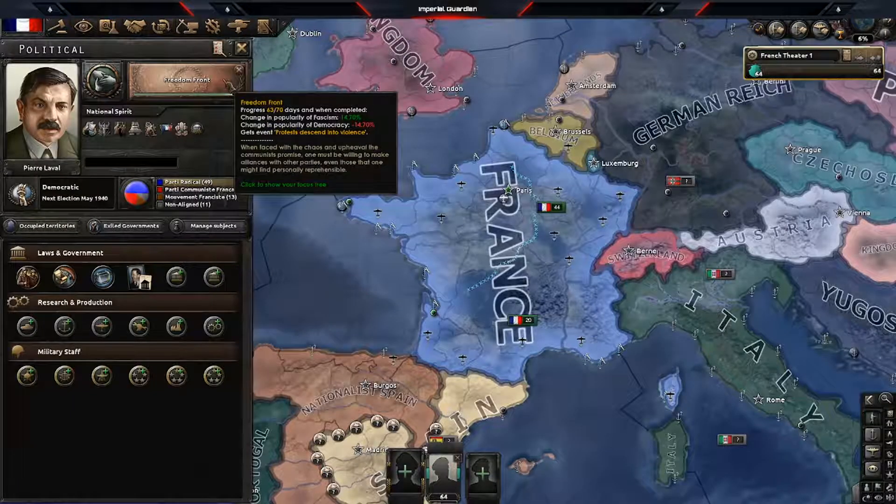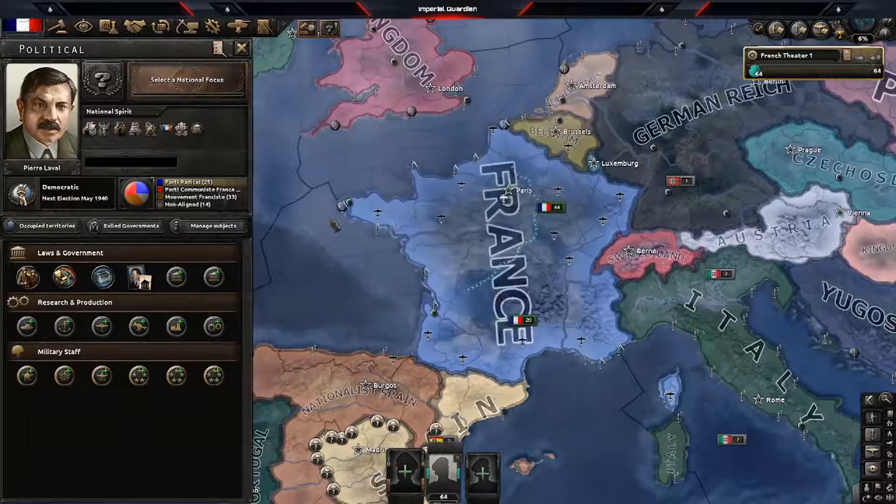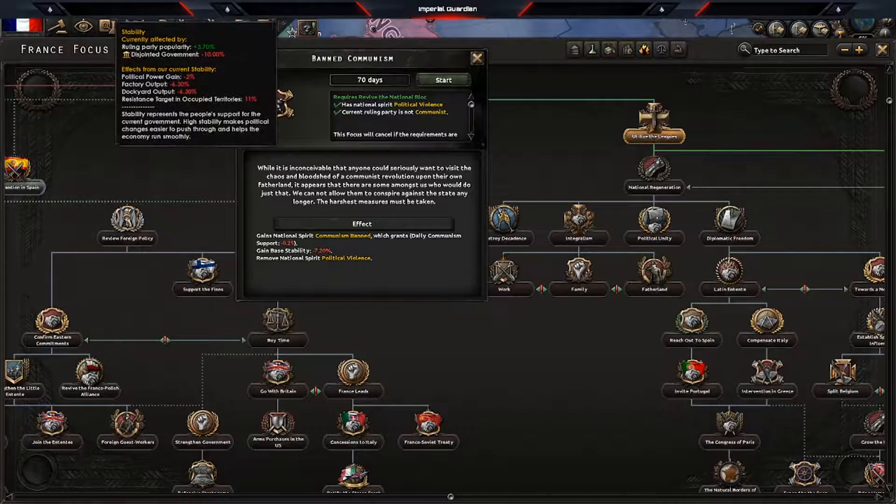Freedom Front has about seven days left. When the national focus completes, it's going to ask you pretty much the same thing — negative 5% or add 2.5%, or take a minus political power. You did just receive five stability, so go ahead and give that five stability to the communists. Then jump over to 'Ban Communism' — yes, it's going to give you minus 7%, but you'll be breaking even.